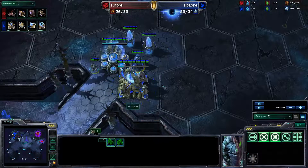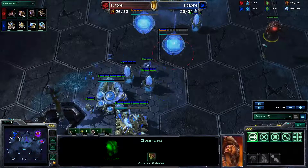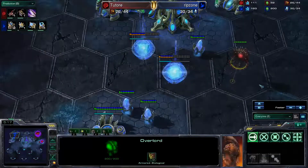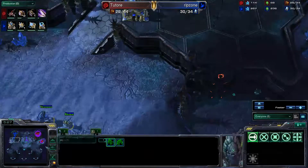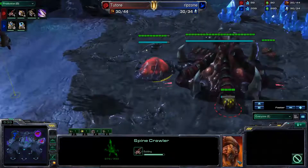At this point he may or may not still do a 3-8 expand, so I have to sacrifice this overlord. I do only see two gateways — I click on both of them just to make sure there's nothing else. I know there are two pylons here and another pylon, and at this point in the game he won't have any more.